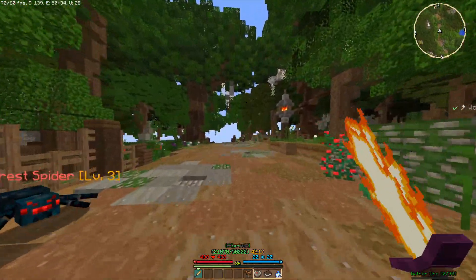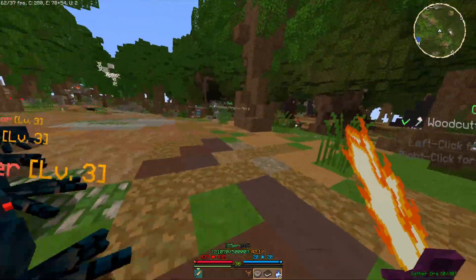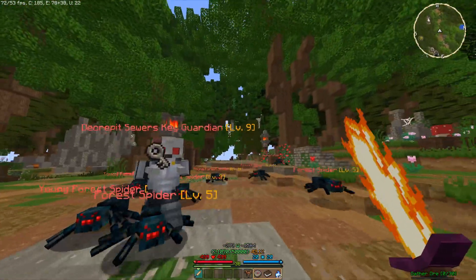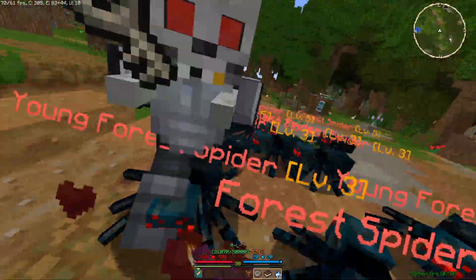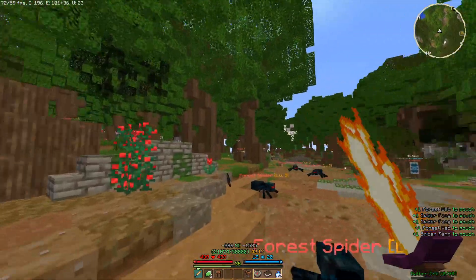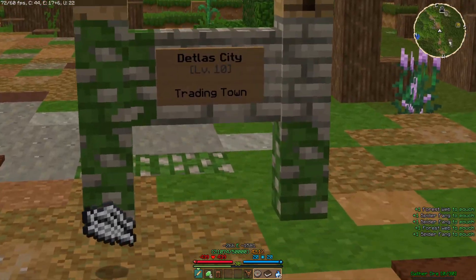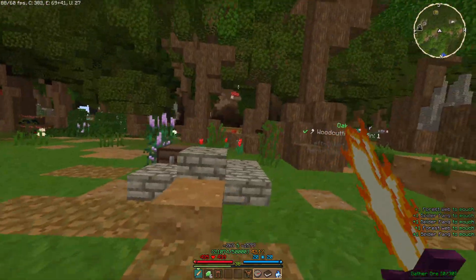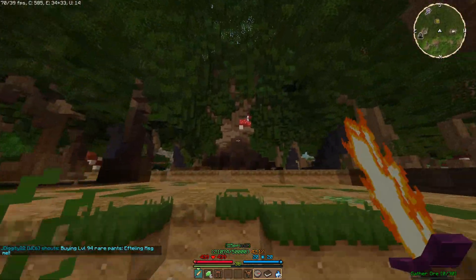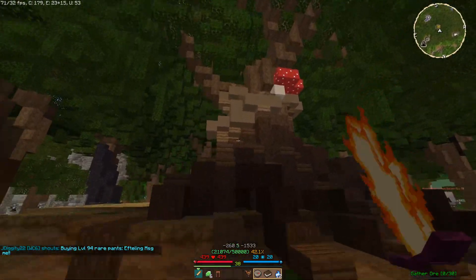Hello everybody. Today I have a very special video for you. I'm going to be showing off a little secret that I discovered in the Nivla Woods, or Nivla Forest, whatever it's officially called. Where if you travel down the road and you get to this point here where you've got the sign telling you where to go to get to Detlas, and you turn and you head south, there is this very large tree here that has four spikes around it and a bunch of mushrooms surrounding it.